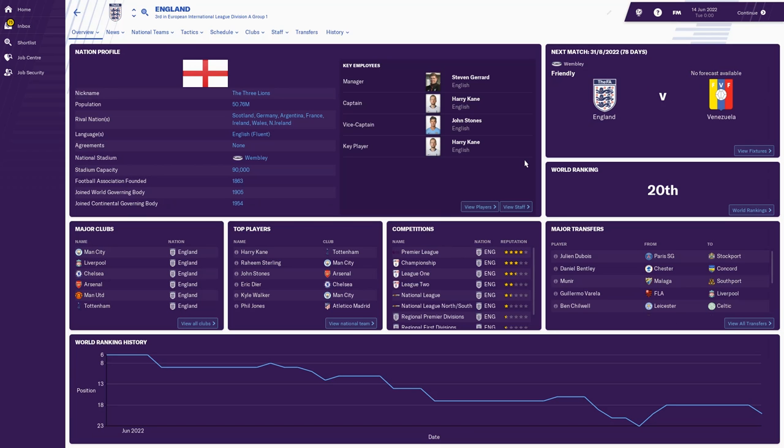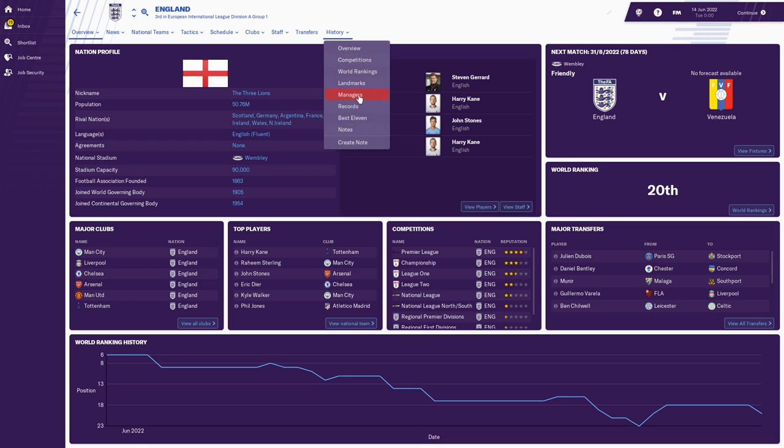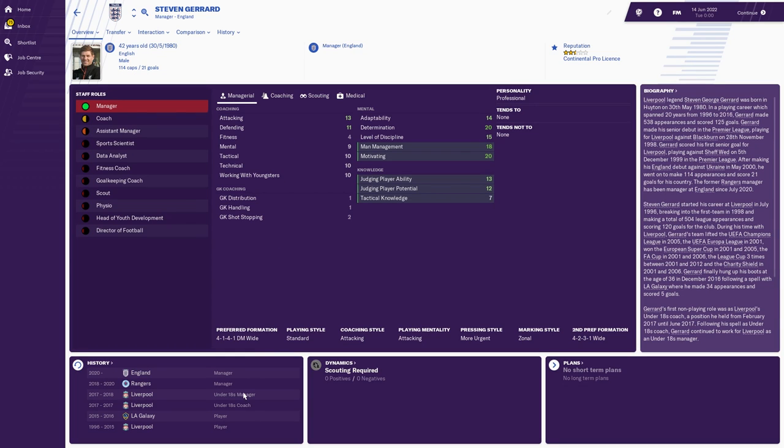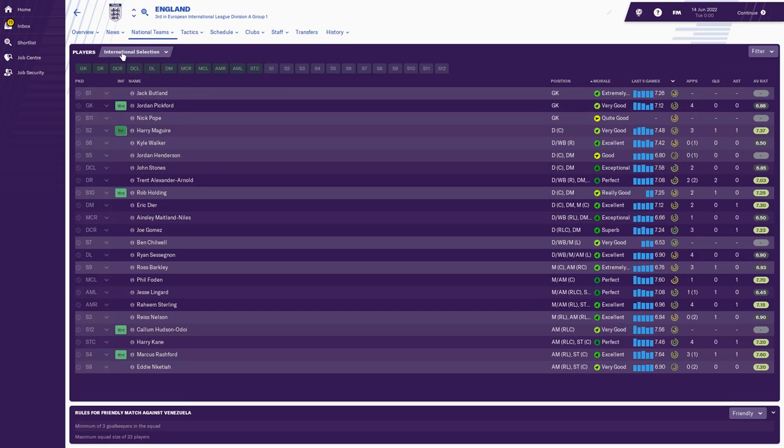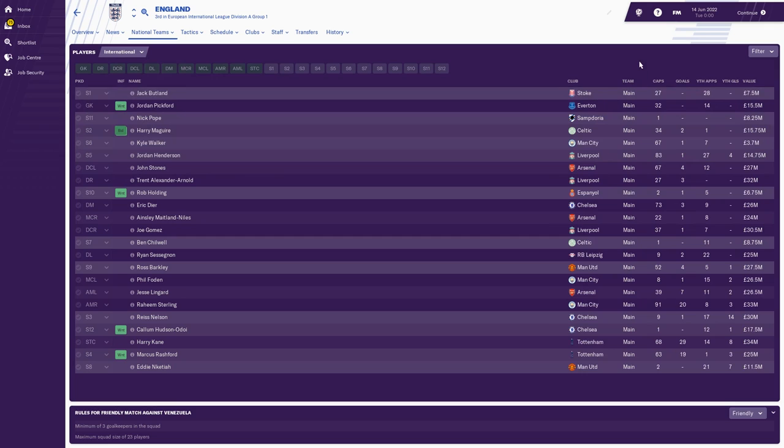Steven Gerrard is the England manager — Southgate retired or resigned in 2020, and Gerrard moved from Rangers to England that year. Looking at the England squad: Nick Pope now plays for Sampdoria, Harry Maguire for Celtic, Rob Holding moved to Espanyol, Ben Chilwell at Celtic, Sessegnon at Leipzig. Celtic seem to be signing quite a few English players. Unfortunately, none of the interesting new Premier League teams seem to have English international players yet.